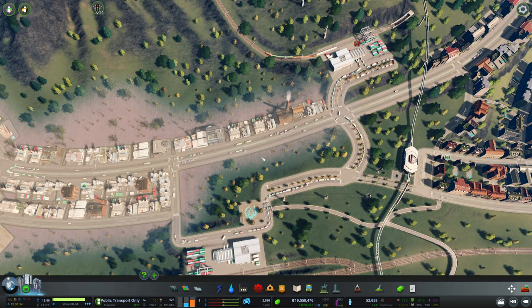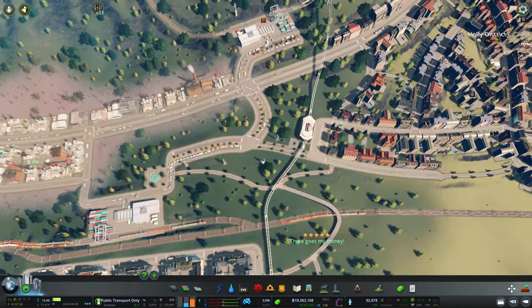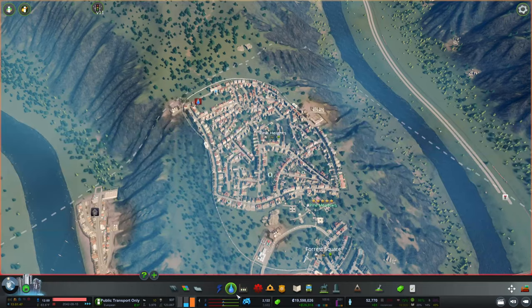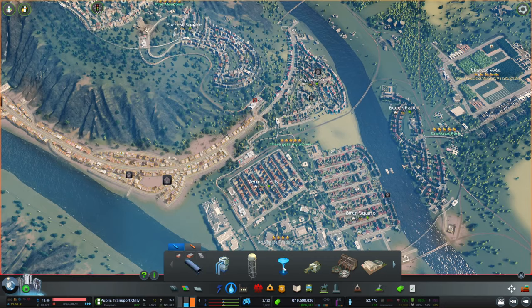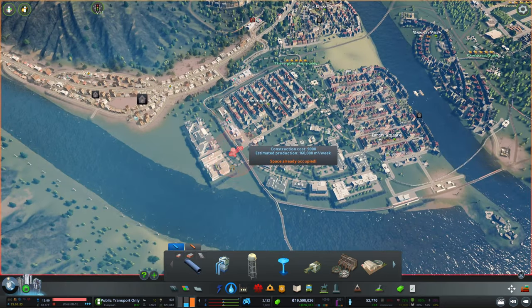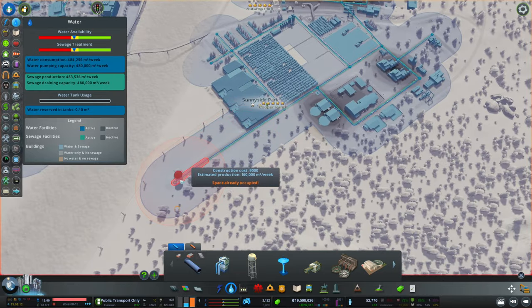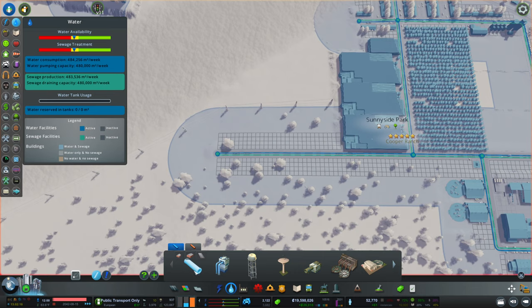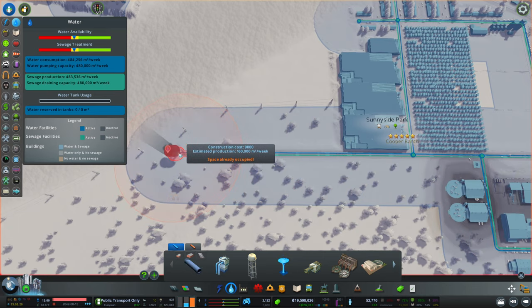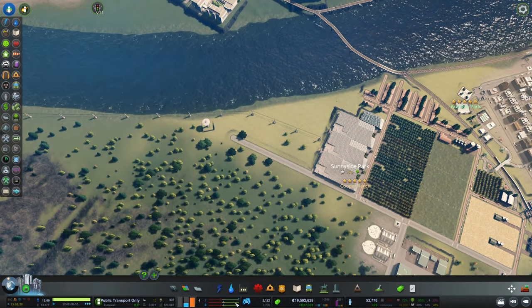Why the heck would you use a private car if you can use a tram? Looks like we're struggling with the water finally. Let's get a water tower in the joint — maybe not in a spot where we have lots of pollution going on. I think right here could actually be a good thing, though there is a road here. We have to expand this a little bit and I want to set up a water tower right there. This should theoretically suffice, but we also need to take care of the sewage apparently. Water availability is good now.